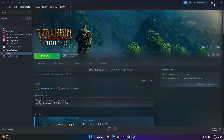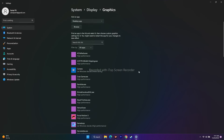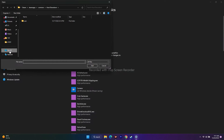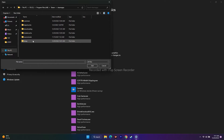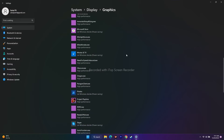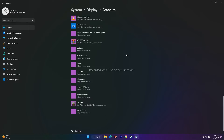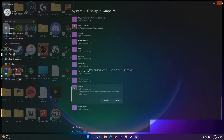The next step is to dedicate a graphics card to the game. Search for 'Graphics Settings,' click Browse, navigate to This PC, Local Disk C, Program Files (x86), Steam, SteamApps, Common, then Valorant. Add it. Once added, click on it, select Options, and change the setting from 'Let Windows decide' to 'High Performance.' Click Save, close everything, and try to play the game.